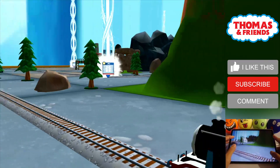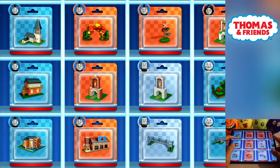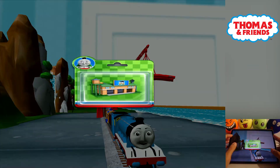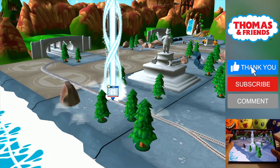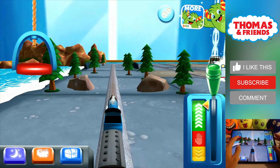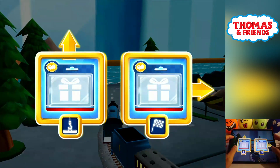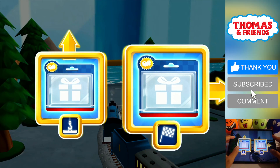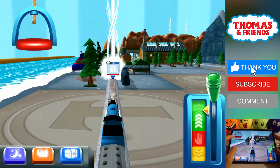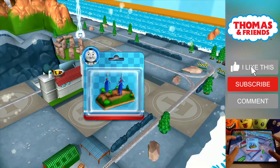Your engine had a lot of fun. Which special surprise will you choose this time? Help your engine find the surprise pack. Choose a direction. Forward leads to Brendam Docks. Right leads to the Lava Quarry. To the Brendam Docks. Let's go! That's the way. Just slice across it or tap it to open.